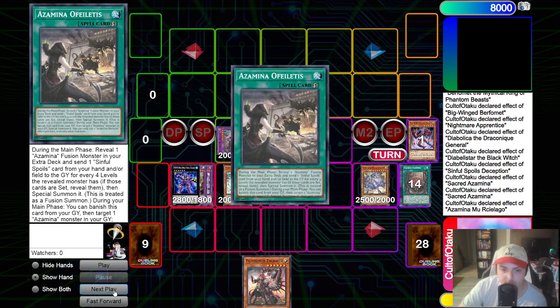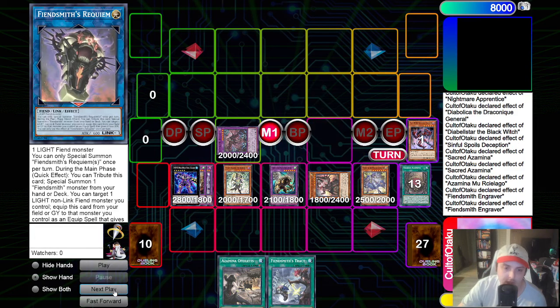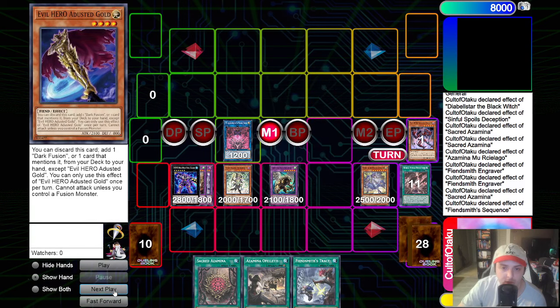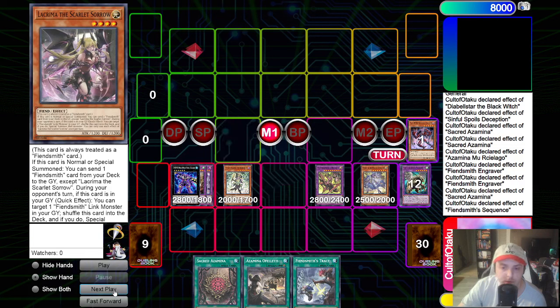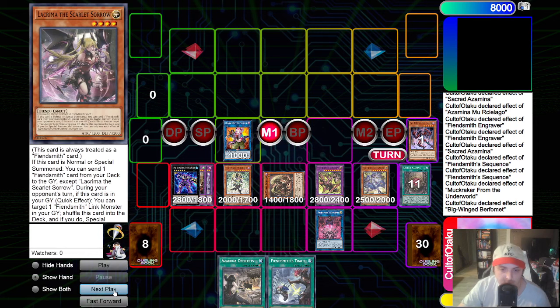From here, we will use Engraver's effect, discard for cost, add the Tract. We will then use Engraver's effect again, putting away Requiem for cost, and special him. We will link away Rusiolago and Engraver for Sequence. Then we will go Sacred Azamina, putting back the Rusiolago - adding it back to hand because we will use it as discard fodder later in the turn. We will use Sequence's effect using Engraver, Adusted Gold, and Lachryma to make our good friend Desiree. Gazelle will then link the Chimera and Sequence for the Muckraker. We will use Sequence's effect attaching itself to Desiree. We will use Muckraker, discard the Sacred Azamina for the Berfomet.